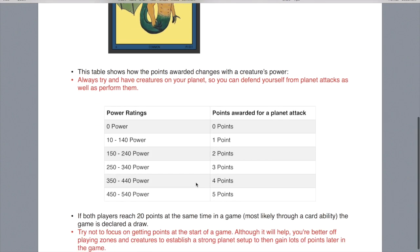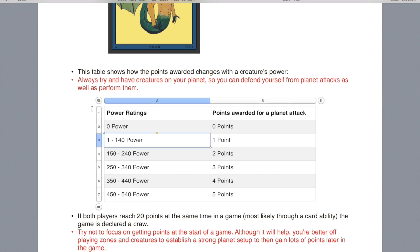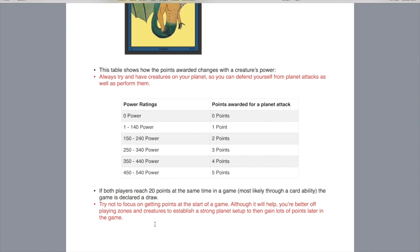There's a table here with all the power values. If a creature has 0 power, you get 0 points for the attack. Between 1 and 140 power is 1 point. 150 to 240 power is 2 points. 250 to 340 is 3 points. 350 to 440 is 4 points. 450 to 540 is 5 points, and so on. The table goes up to 540 power — there aren't really any cards with more than that, although in some fringe occasions you might end up with a card at 700 power, which just rounds up. I don't think you're going to be getting more than 5 points for one attack.